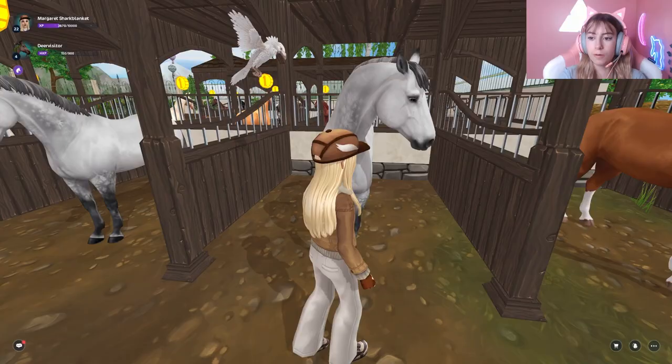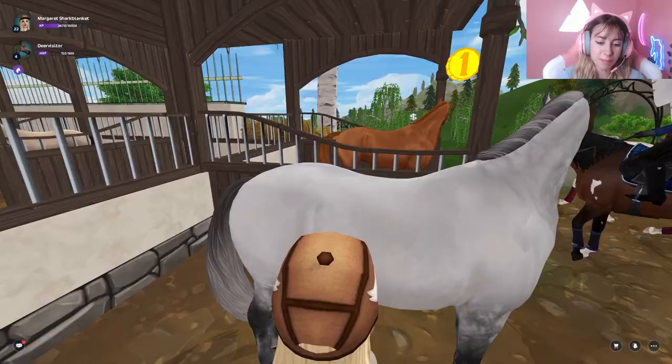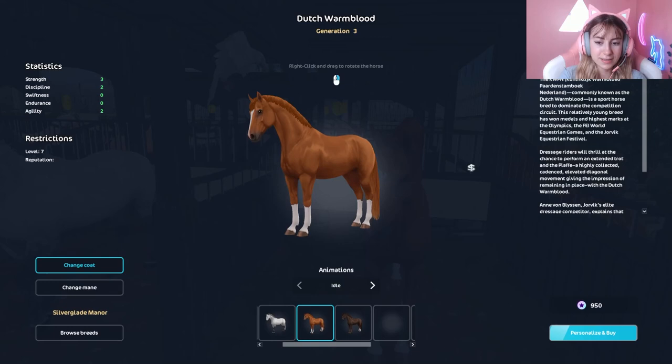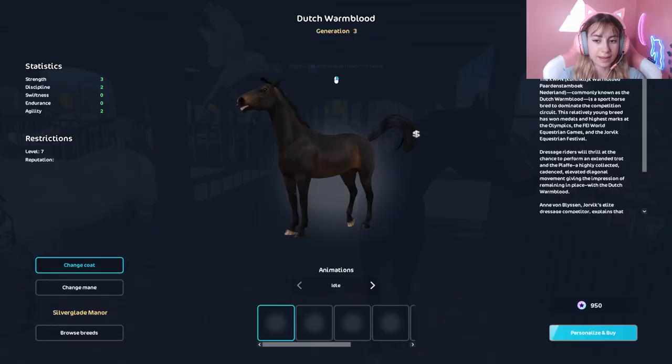Next we have the dapple gray. He is so cute too! He has so many dots on his face — little speckles — and the dapple gray legs. And on the neck there's a little bit more of that dappling. So cute, I like that one!